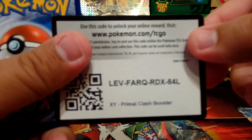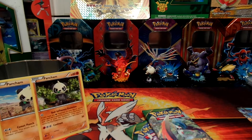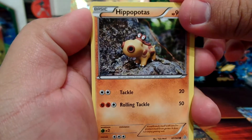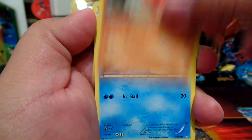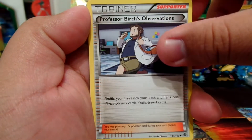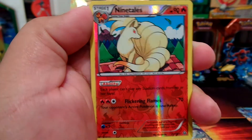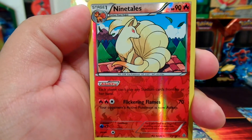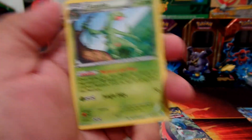The next pack is a Primal Clash. Here's a code card. First card is a Hippopotas, Slugma, Nidoran Female, Trapinch, Sableye, Doublade, Professor Birch's Observations, Lanturn, reverse holo Ninetales — I know this was being played before — and our rare is a regular rare Sceptile.